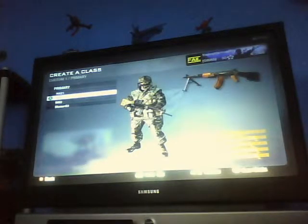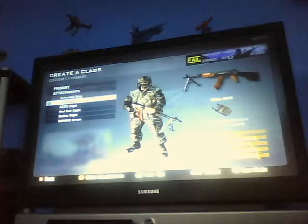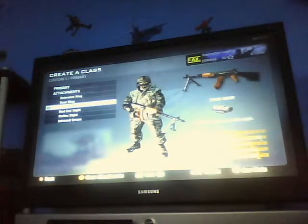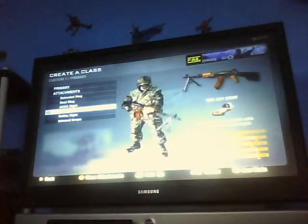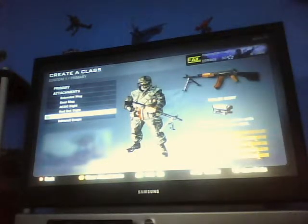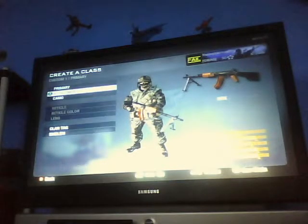Now I'm going on to the other guns — the RPK. The attachments an RPK can get are extended mag — larger magazines — dual mag — taped magazines for a quicker first reload — ACOG sight and hand-zoom ACOG sight, red dot sight — replaces the iron sights with a precision red dot sight — reflex sight — replaces the iron sights with a precision reflex sight — infrared scope, and hand-zoom infrared scope.